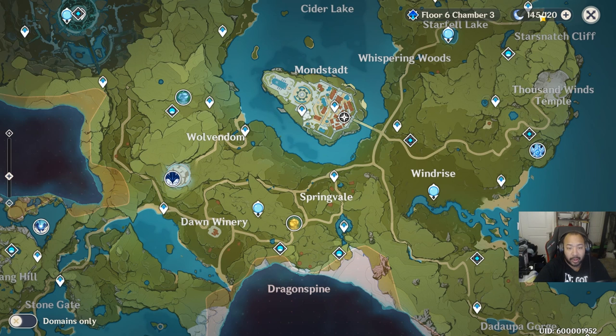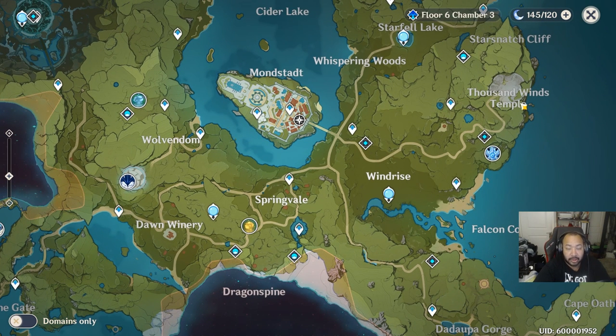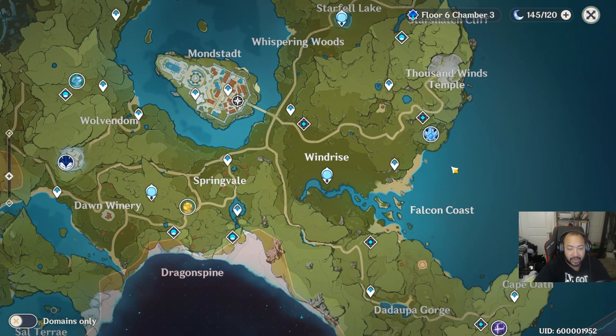You always want to put yourself in a situation where your current resin is always lower than your cap. My resin is over cap right now because I did a refresh on the last take of this video when I realized I wasn't even recording — oops. But typically, you always want to keep this as low as possible so it's always generating. If it says 120 out of 120, or 145 out of 120, you're basically just losing energy. You generate one resin every eight minutes or so.